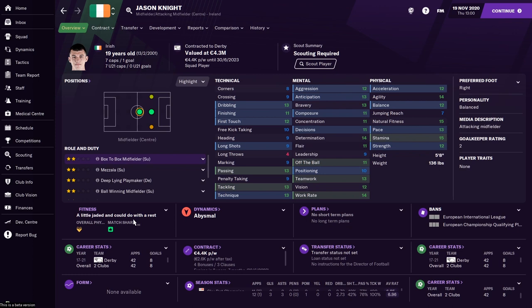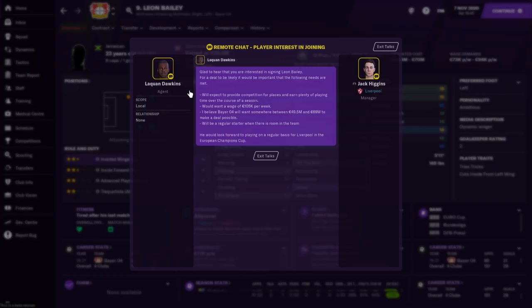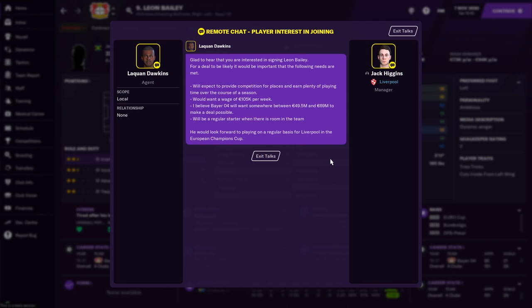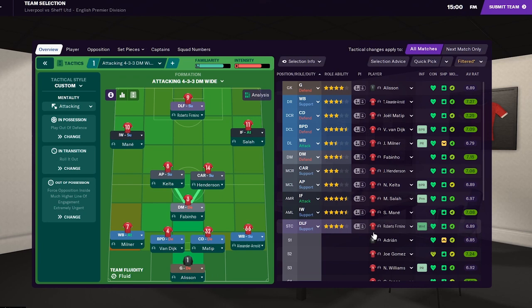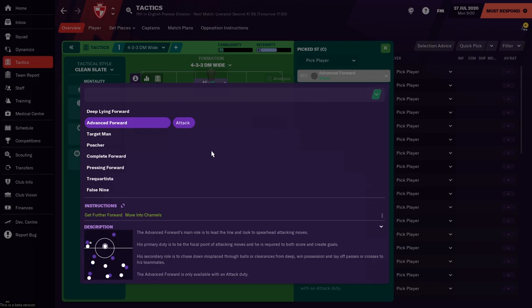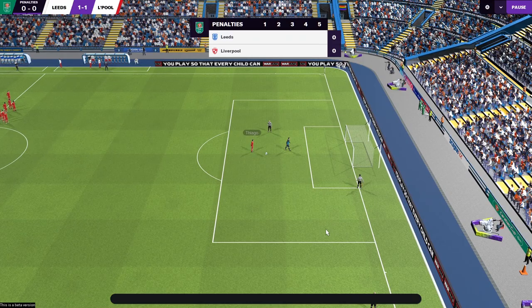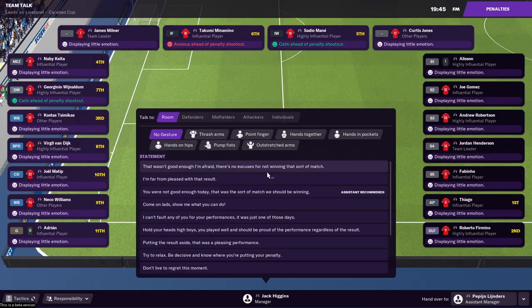Across the board there are various small additions and improvements. My favourite is that you can now ask a player's agent about that player's availability, saving you from waiting a week for your scout to figure out that the player will only sign for an estimated £80 million. Fitness has been simplified to an icon rather than a percentage value, which is a more realistic representation of real life, with match sharpness taking a similar approach. There are now animations for each role to help you understand what they do on the pitch. There's a new pre-match screen with team sheets and fan opinions, and a new graphic for penalty shootouts, along with a better representation of player pressure.